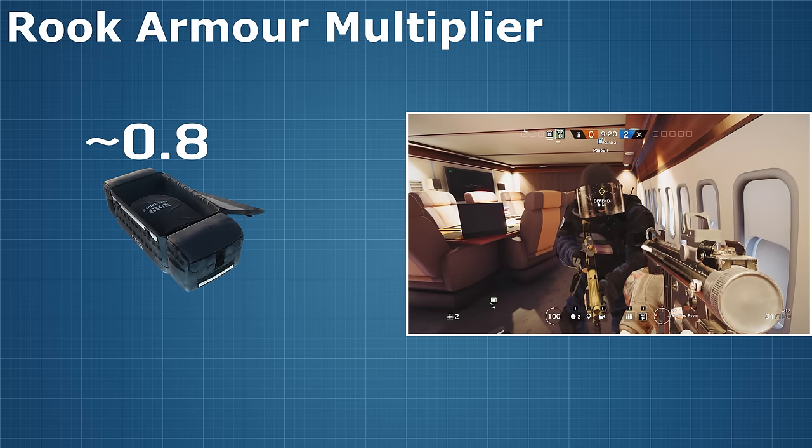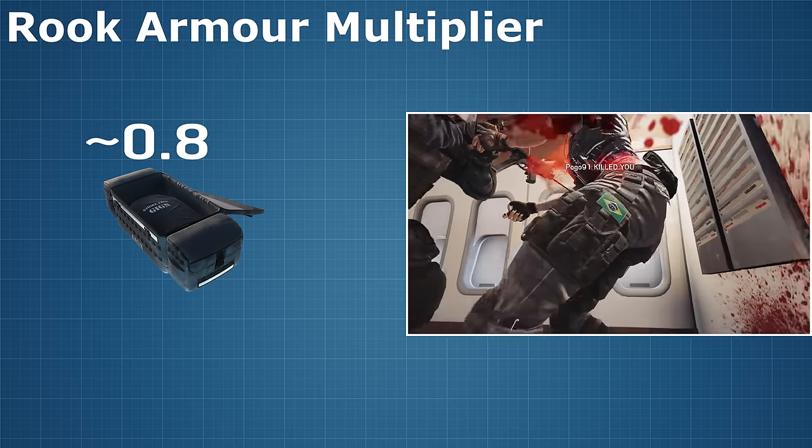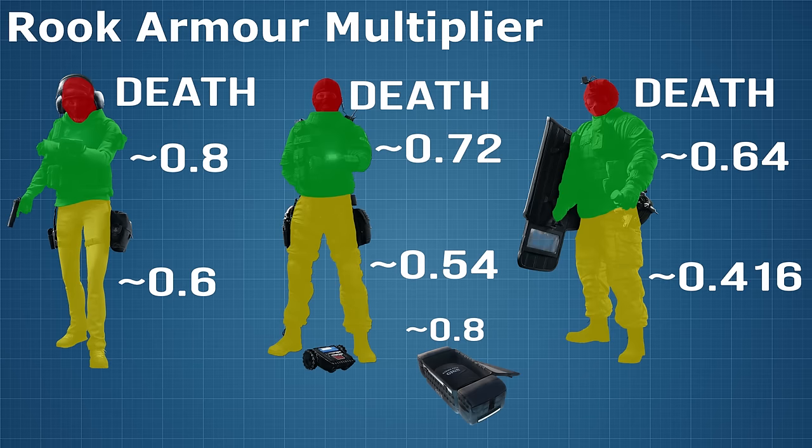When we calculate the new damage multipliers for each armour type and each strike zone, we end up with these results. The damage multipliers for body shots are 0.8, 0.72, and 0.64. If you hit the legs, those go down to 0.6, 0.54, and 0.416. So essentially, picking up an armour plate as a lightly armoured operator turns you into a heavy. And if you're already wearing medium or heavy armour and you add a ballistic plate on top — well, let the carnage begin, right?